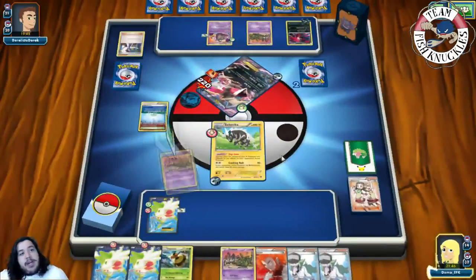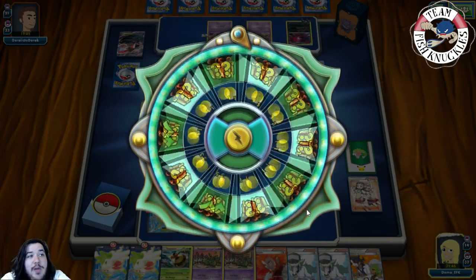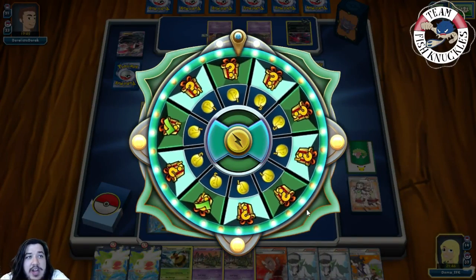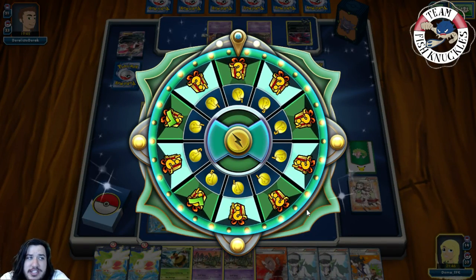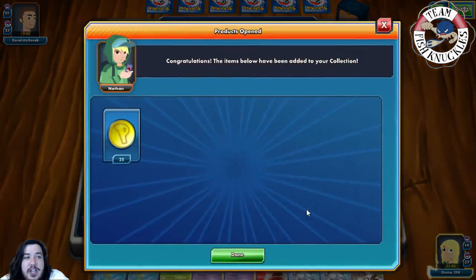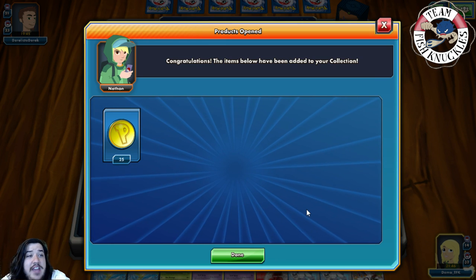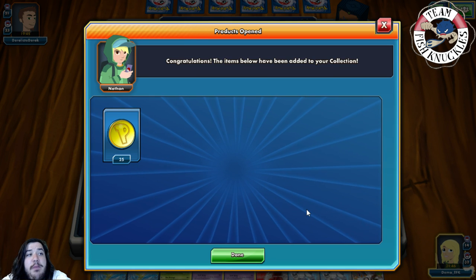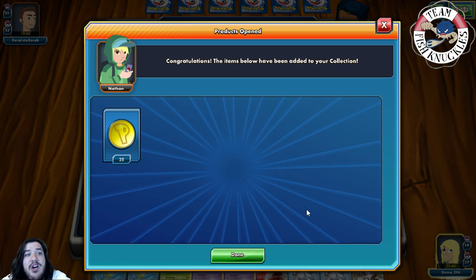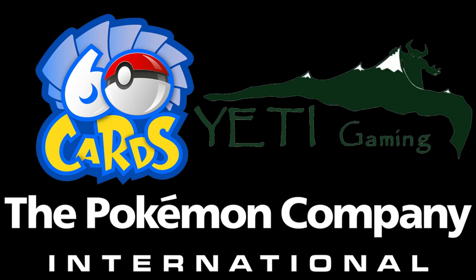That one was a bit better — they were at two Prizes and we were at two as well. As I said, Yveltal/Garbodor is one of the biggest decks right now — that's why you saw it twice in the video. These were two pretty good games. It could have been totally different if my opponent had N'd us, but as long as we get a VS Seeker we would have won. Hope you enjoyed this video — the Vespiquen/Zap Strike deck is really strong, especially with Yveltal everywhere at Dallas Regionals. Shoutout to our three sponsors: Six Prizes, Yeti Gaming, and The Pokémon Company International.